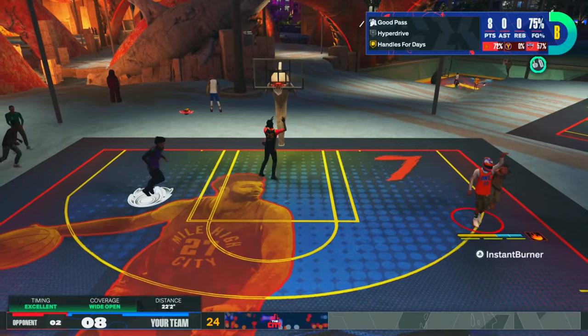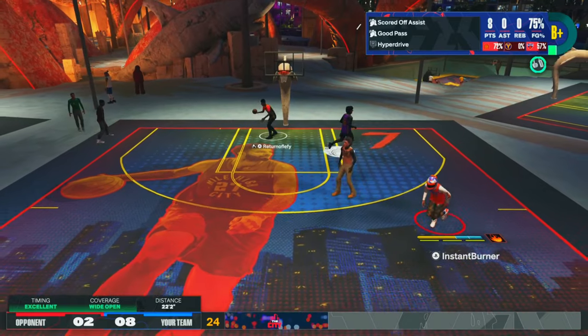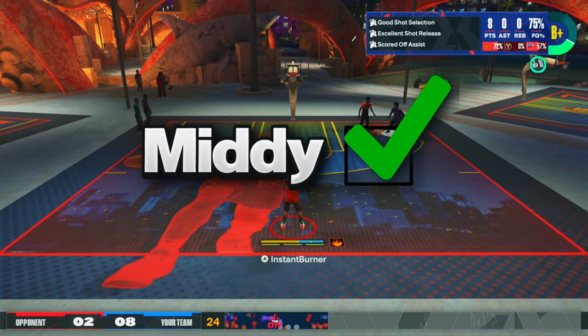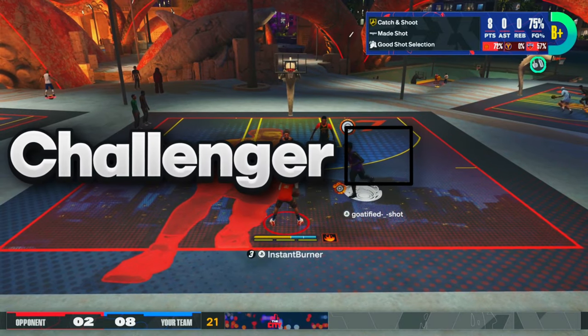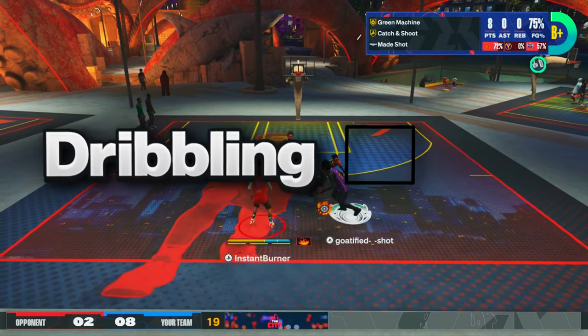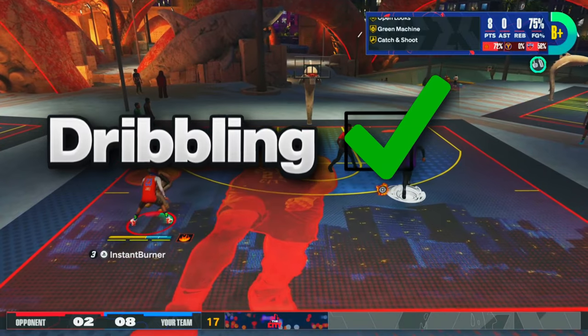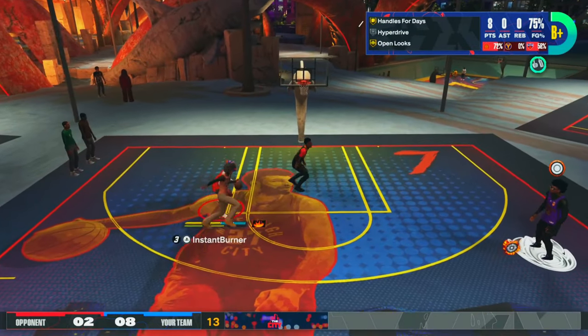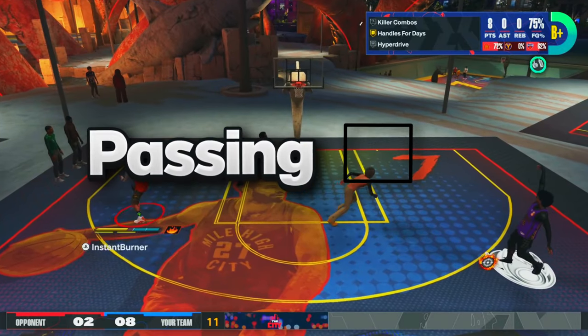One adrenaline. Midi with the burn up. As you see right now, this build is checking off the boxes. Midi — check. Three-pointer — check. Challenger — check. ISO dribbling — check. It's damn near everything that you're seeing right here. Steamer passing — look at the steamer — check. What can the build not do?